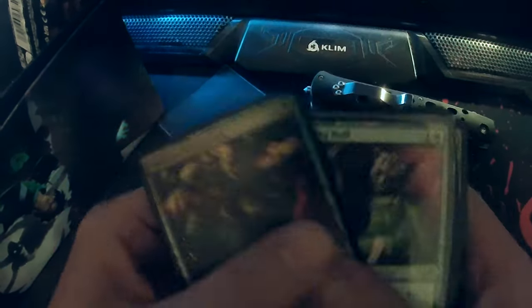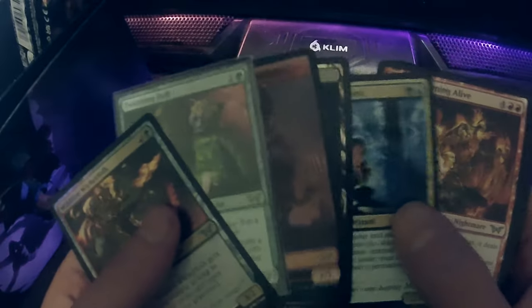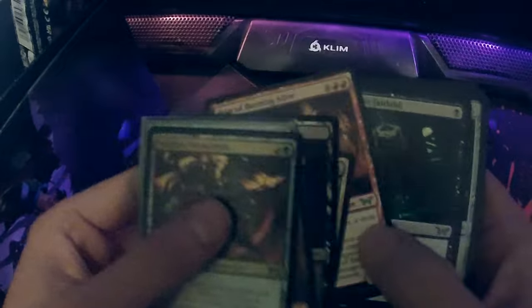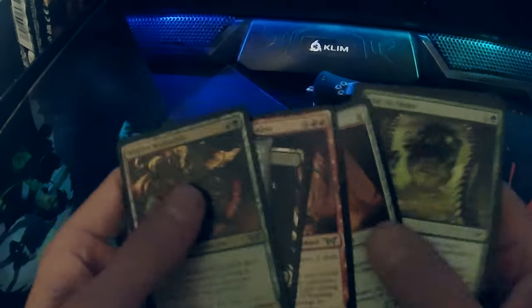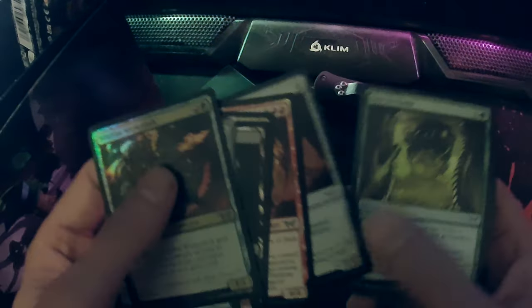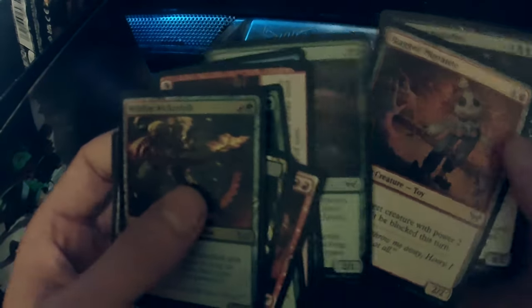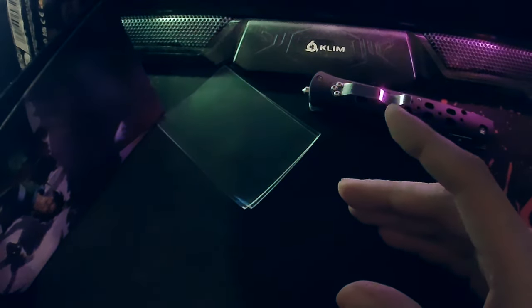But hey, we cannot win every day. So this is our fast recap: this mana dork is good, this one I think can be played — this is playable. Yeah, for today that's everything. Thank you for watching — and remember, trample doesn't work in defense. Thanks!